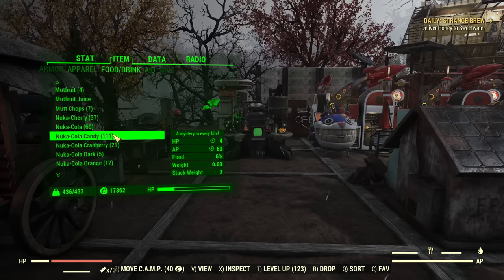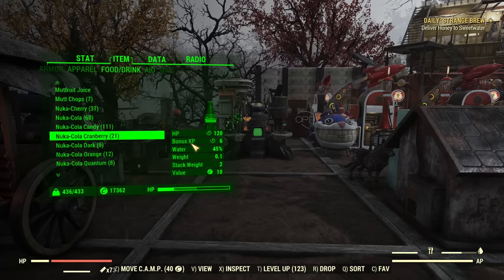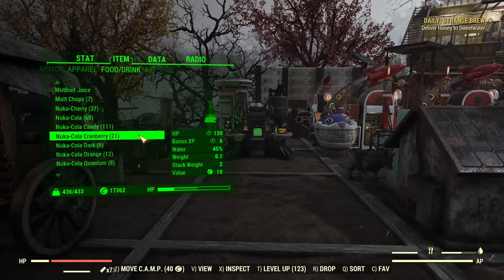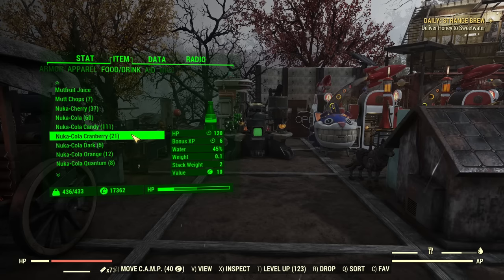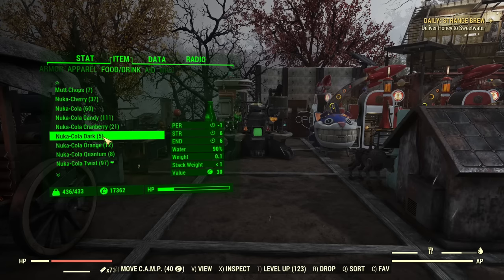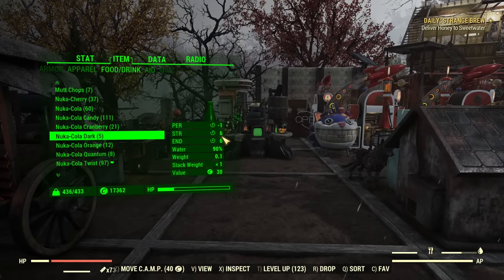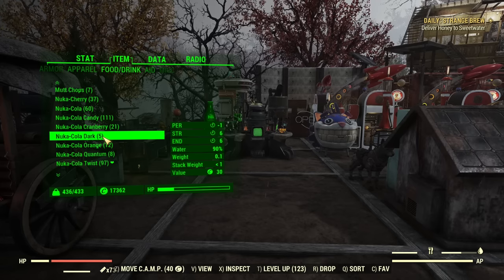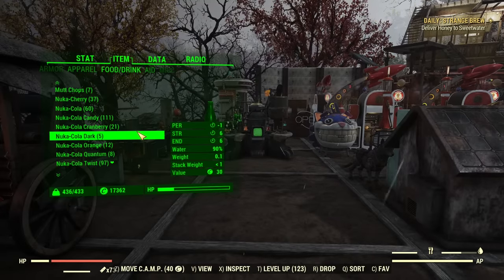Candy is unfortunately not affected by the perk. Then we have Nuka-Cola Cranberry, which is not the best bonus experience buff — it's way better invested into giving to your ally. Nuka-Cola Dark is the alcohol version; you can get 6 Strength and 6 Endurance from just one bottle, but the duration is only 3 minutes, so it's a very short-lasting buff.